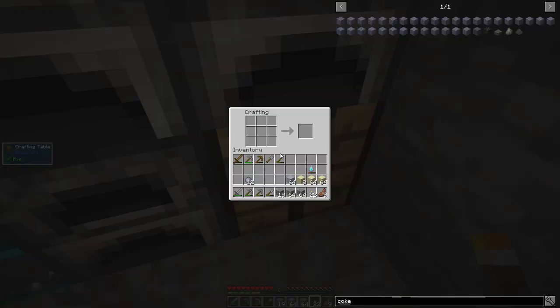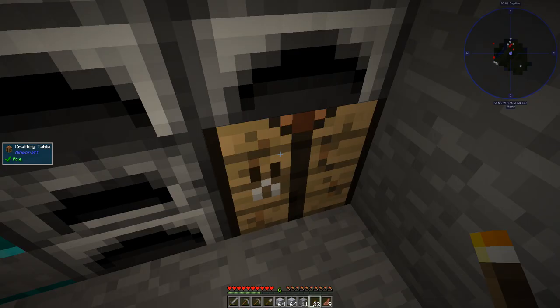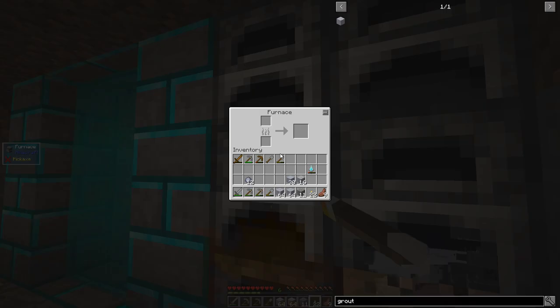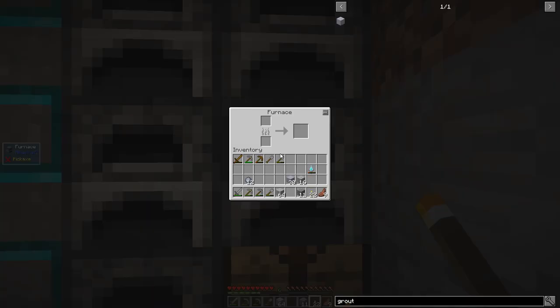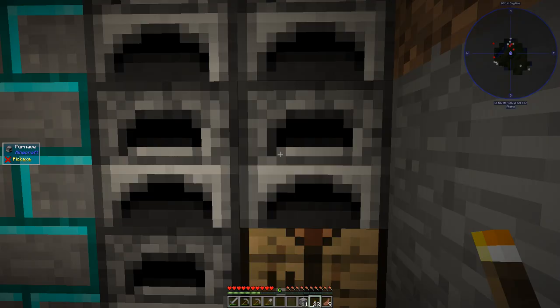Let's see - grout. Then we need to make a bunch of that. I bet we can make a ton. That's perfect. Let's put this all in the furnace. I'm going to try to make a fairly good sized smeltery if we can. We'll put these guys in here.